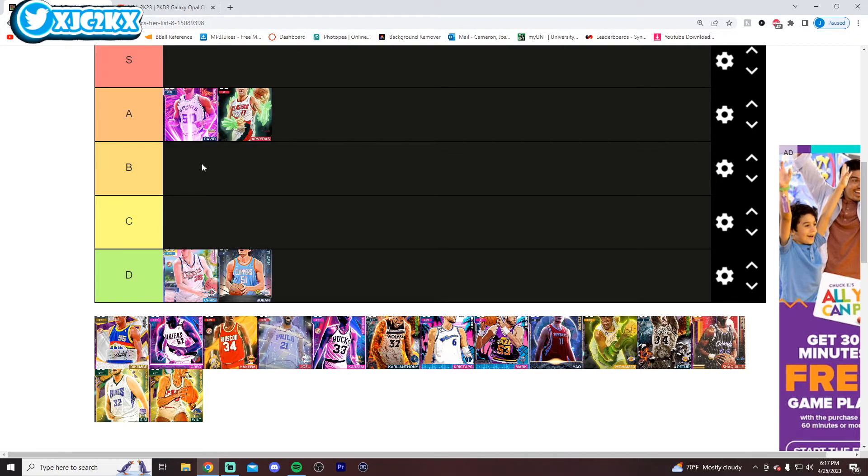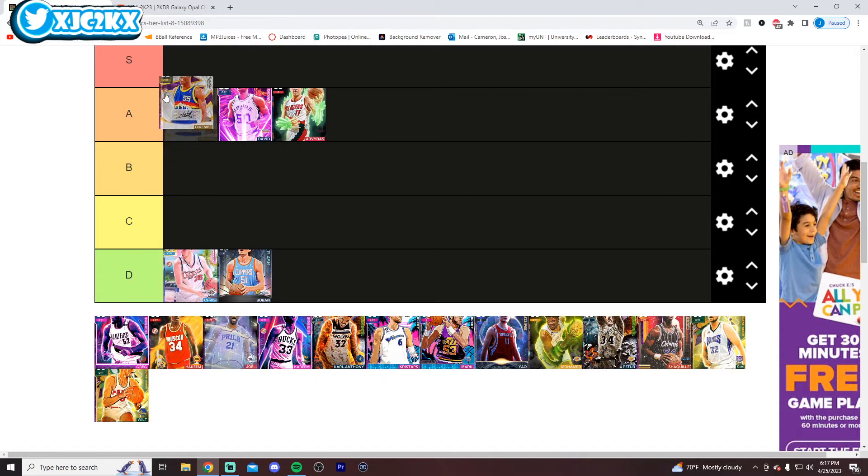I think D-Rob is probably A-tier — borderline S, but I think you've got to go A for D-Rob simply because he's only 7'1". He is still an amazing card though. Moves really well, has really nice sigs, and he's a great shooter as well with a really good release. Big fan of the card. There's a lot of good centers and I think you've got to go A-tier for him.